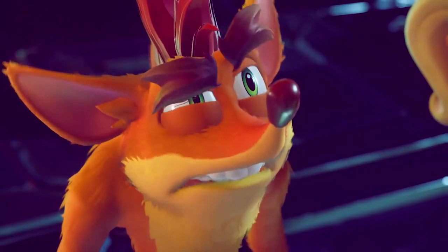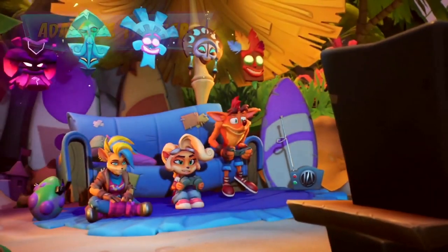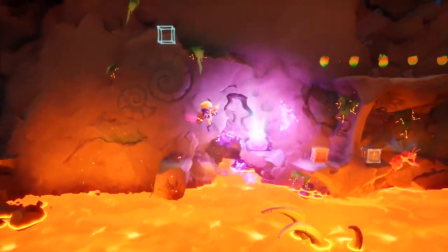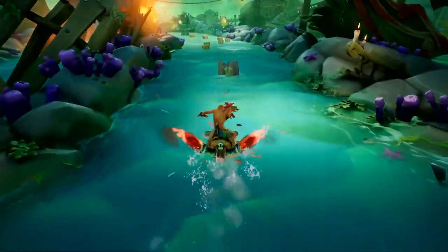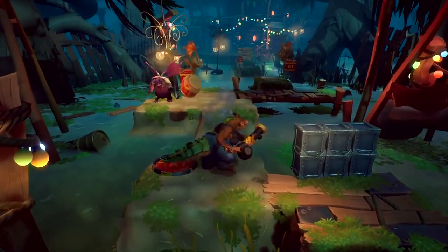With the weight of the universe on your shoulders, and probably some errands to run, there's little time to wait on loading screens. The DualSense wireless controller brings adaptive triggers to your fingertips — so you can feel the blast of Neo Cortex's DNA-changing ray gun, feel the grip when you grapple as Hookshot, feel the boost of Crash's jetboard, and really feel the suck when you vacuum with the Dingo Dial.